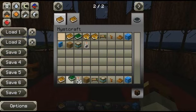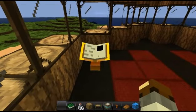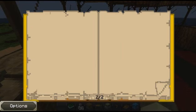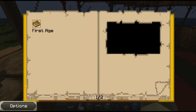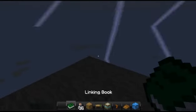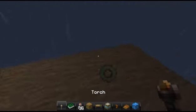Let's create a new book and place it here, then travel to the first age. You can't see what you're entering, so let's go. It's raining, as you can see. And this age is very unstable.